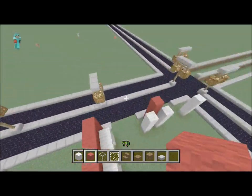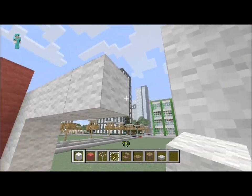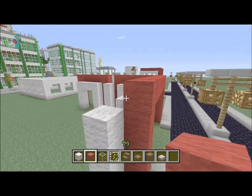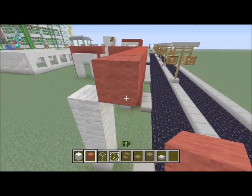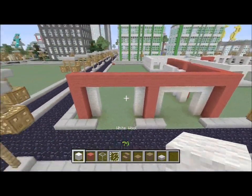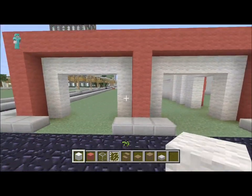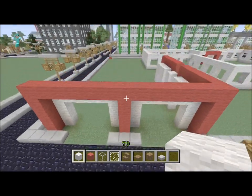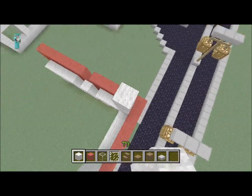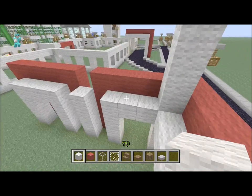This is where windows are gonna be, I think, so we might do a little bit more designing later. We're gonna bring this over here so it connects with the white, and then bring the red over so it connects with the red — same thing over here. Bring this up to right here. That's what the front should look like after I connect this. That's the front right there.